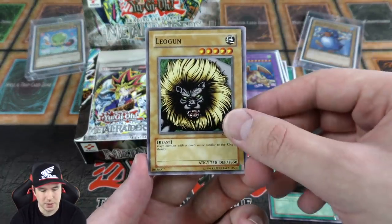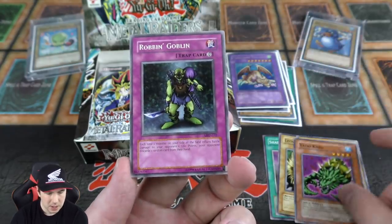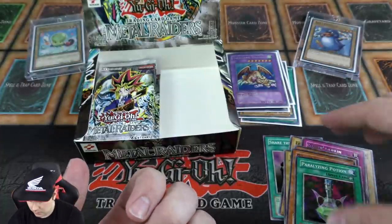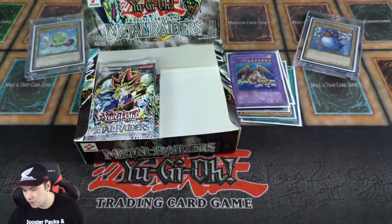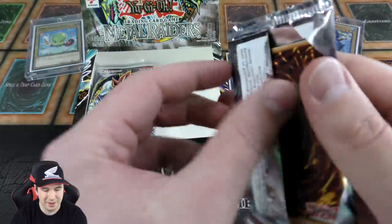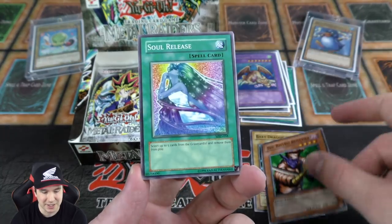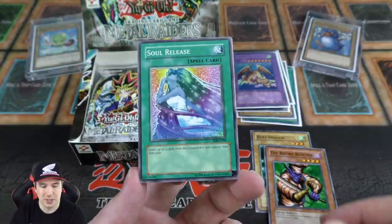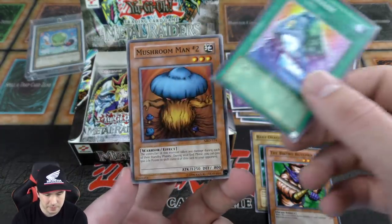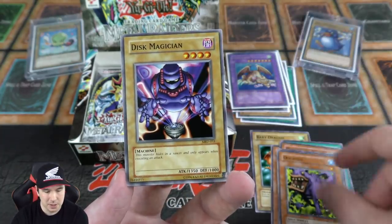No foil traps just yet — let's see if we can get one. Another Feral Imp and another Robin Goblin. We've pulled some rares but no foil ones yet. Paralyzing Potion — a non-machine monster equipped with this card cannot attack. I don't think I've ever had anyone use that against me in a tournament. Soul Release — you get to banish up to five cards from either player's graveyard. You can even banish your own cards if you wanted to. That's our second copy of Magician of Faith — very nice.